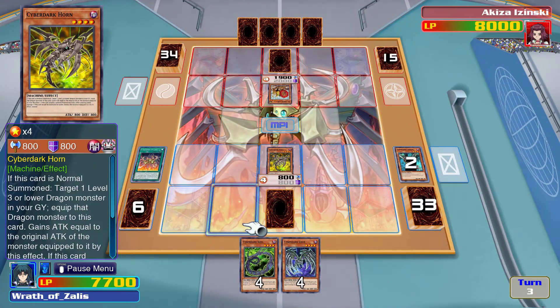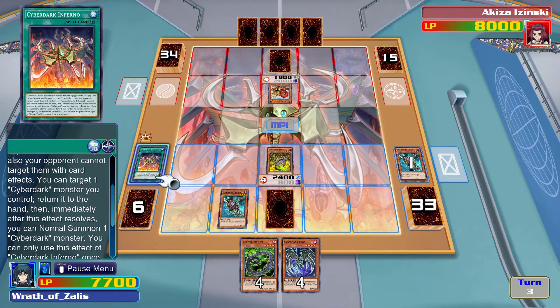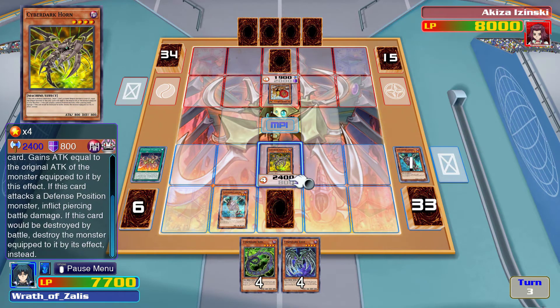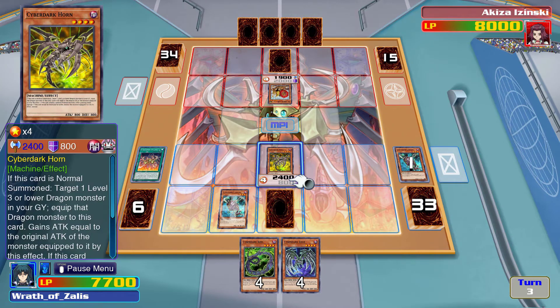What's this card again? They can't be destroyed by card effects, can't be targeted either. You control returns to hand immediately after the effect resolves, and you can normal summon a Cyber Dark monster. This card attacks a defense position monster — I gotta remember how to play this deck. This curse into the graveyard, equip to a monster, you can draw one card.